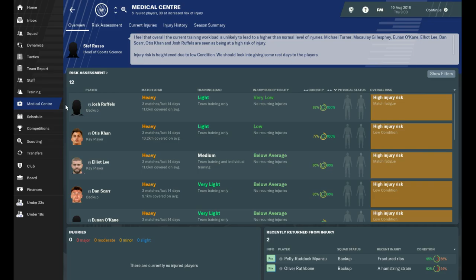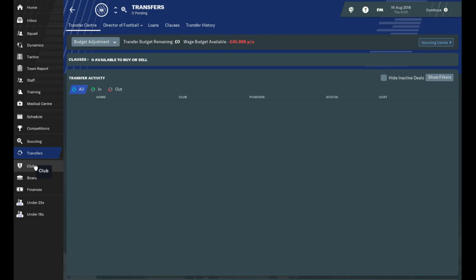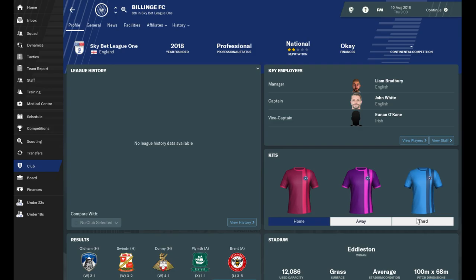In the medical centre we've got a few injuries, but I'm just letting the head of sports science sort that out. You know the scouting room — we can have a look at what's going on in scouting, find some good players. We've got no transfers coming in at the moment. Let's have a look at the club. This is the kit I've made for us — I've kept the same design across all three kits but just changed the colour.